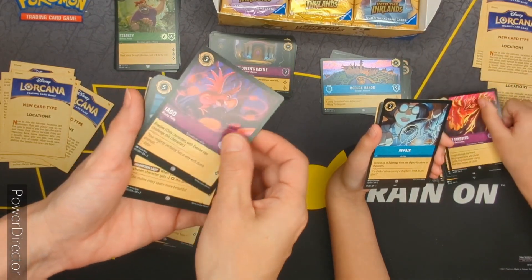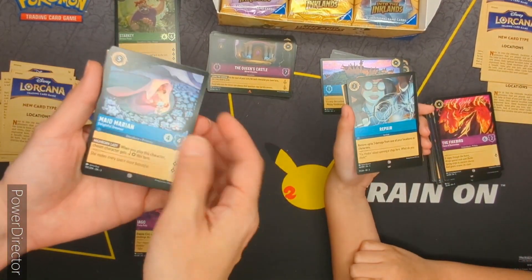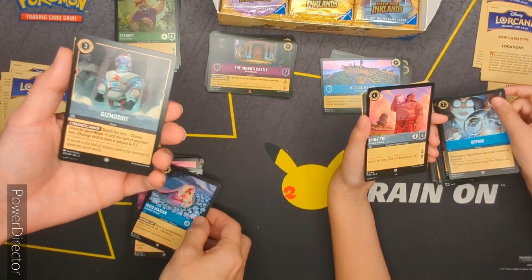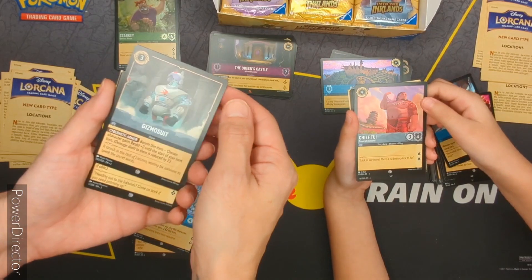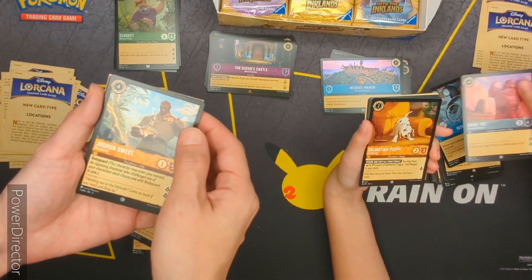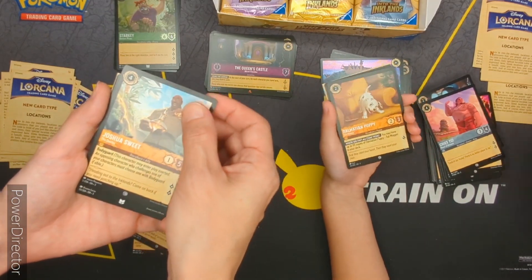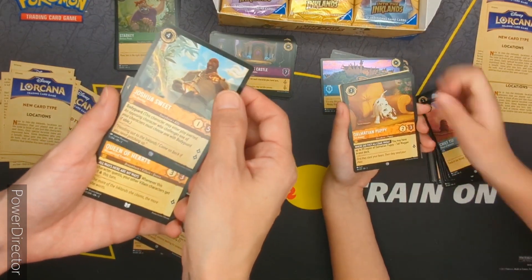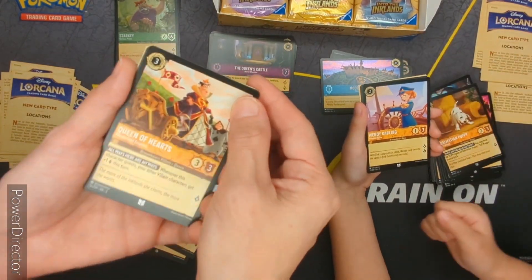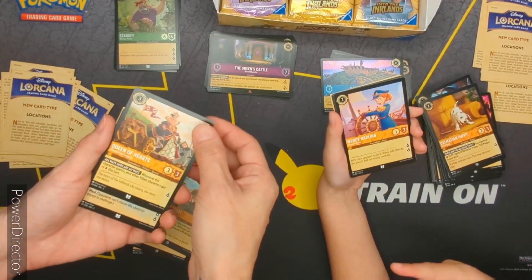I'm seeming to like the purple one. Oh, Repair. Oh, another Repair. Chief Tui — that was Moana's father, right? Oh, Dalmatian puppy — it's rare. Oh, the Queen of Hearts — rare. I love her. And we have Alice! We have Alice? Uh-huh, I pulled Alice.